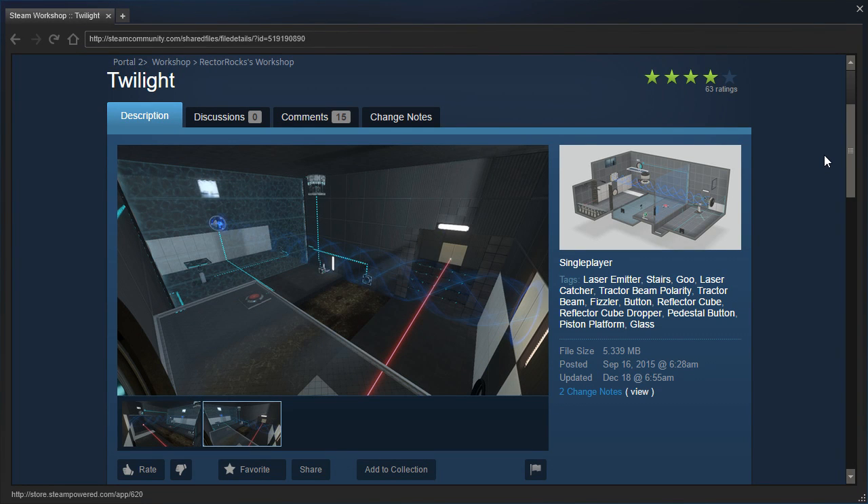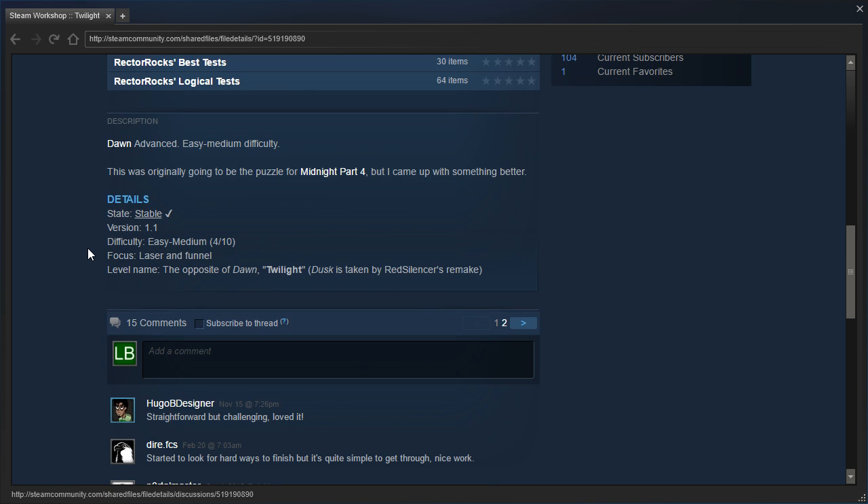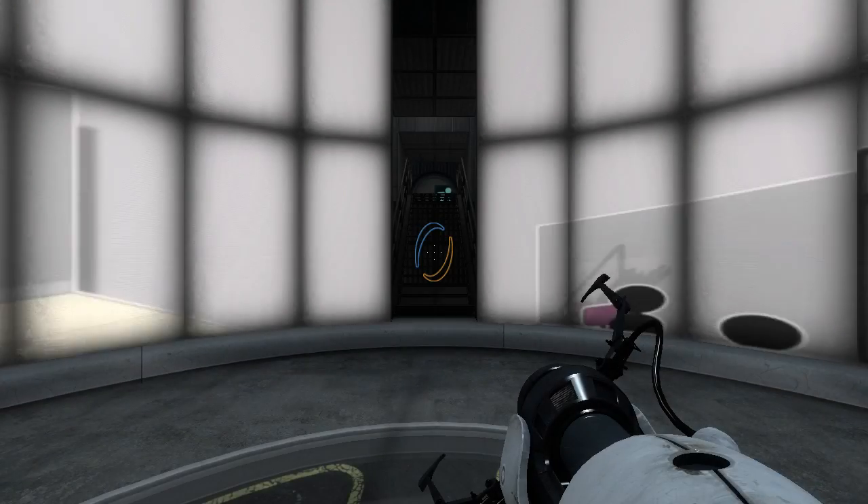Hey guys, I'm LB, and let's check out Dawn Advanced by Rector Rocks, otherwise known as Twilight. Dawn Advanced, easy to medium difficulty. This was originally going to be the puzzle for Midnight Part 4, but I came up with something better. Alright, Equi-B designers already played it, so let's get going.